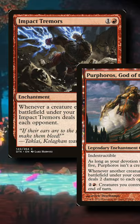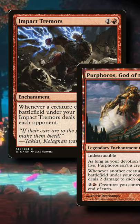Now be warned: this combo is not a may ability, so without a payoff such as Impact Tremors, Purphoros, or a Laboratory Maniac, you will mill yourself out.